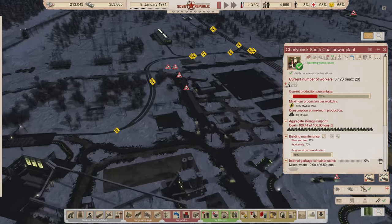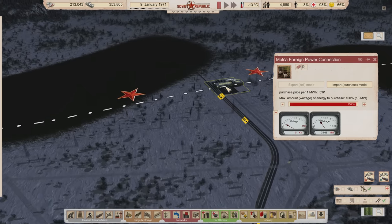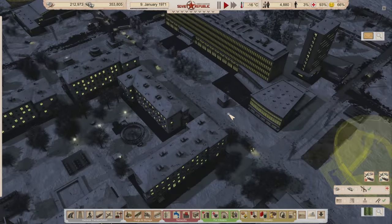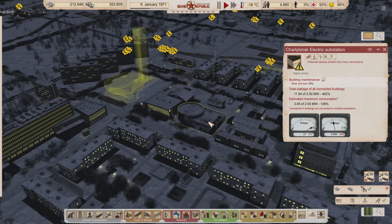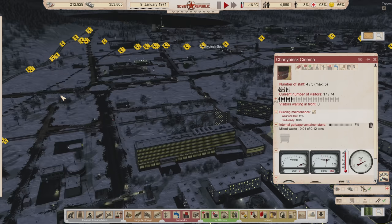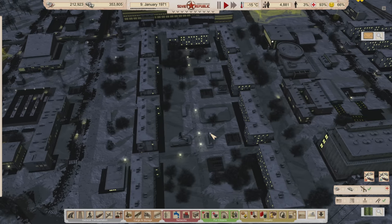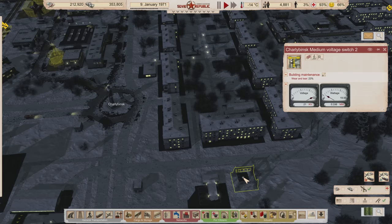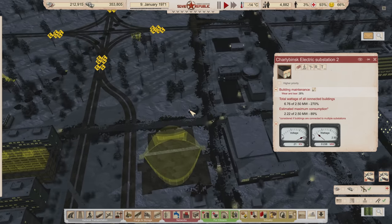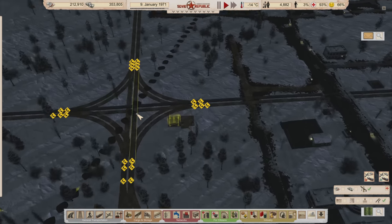The least we could do is make sure we have 100% of our power input. We're not having as many rolling blackouts now. Part of the problem is overloaded substations, and the other part is just not enough people in the power plant — which given my recent history, I probably should have checked that first. This one's at 235% so we definitely need more power connections.